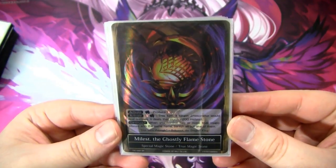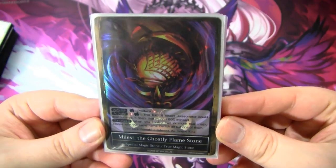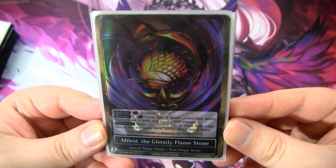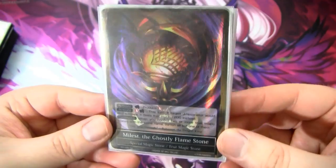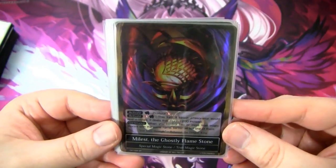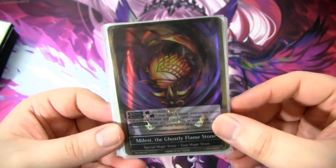Next up is another true magic stone not run in any of the top GP decks — the Ghostly Flame Stone. I think this card is fantastic. You can rest it to produce a fire will, or pay a fire will and rest it for this ability: this turn, if target J-Resonator would deal damage, it deals that much plus 200 instead. That clause isn't applied to only combat damage — there are other damage sources it interacts with as well. It's just an extra way to get some damage in.